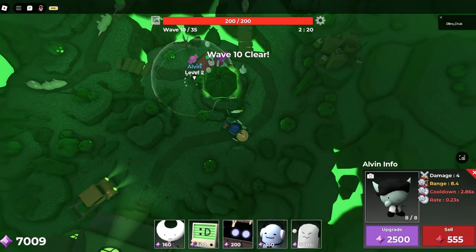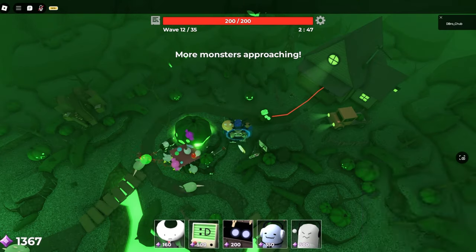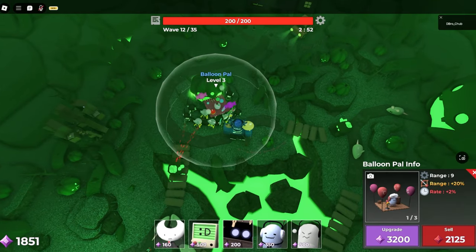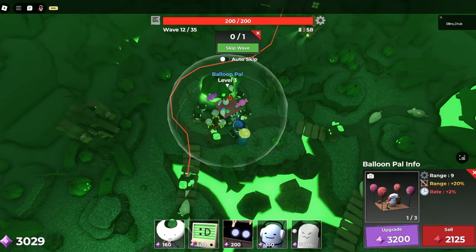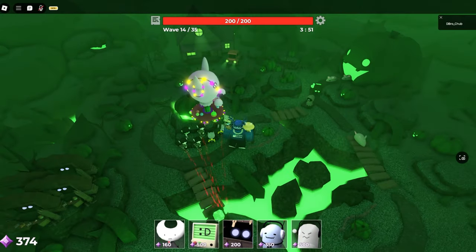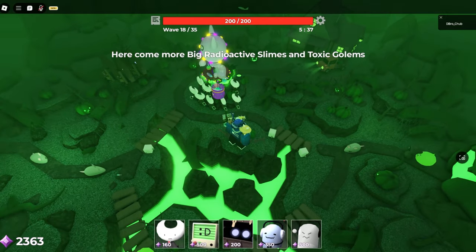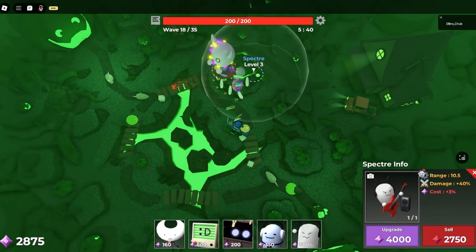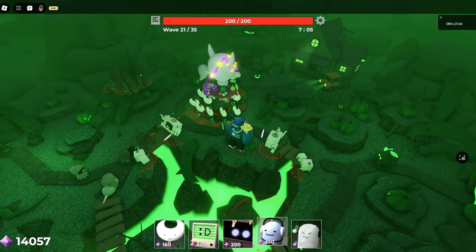Turn off Autoskip at wave 10 because a new enemy is going to come, and I was able to clutch it because of my fast reaction time, but I don't want you guys having to clutch anything. I would leave Autoskip off and just set myself up without being rushed. I maxed Balloon Pile since I had all my lures placed, and once you get your lures maxed you can definitely turn Autoskip back on — from there just max Spectre and keep spamming your lure abilities.